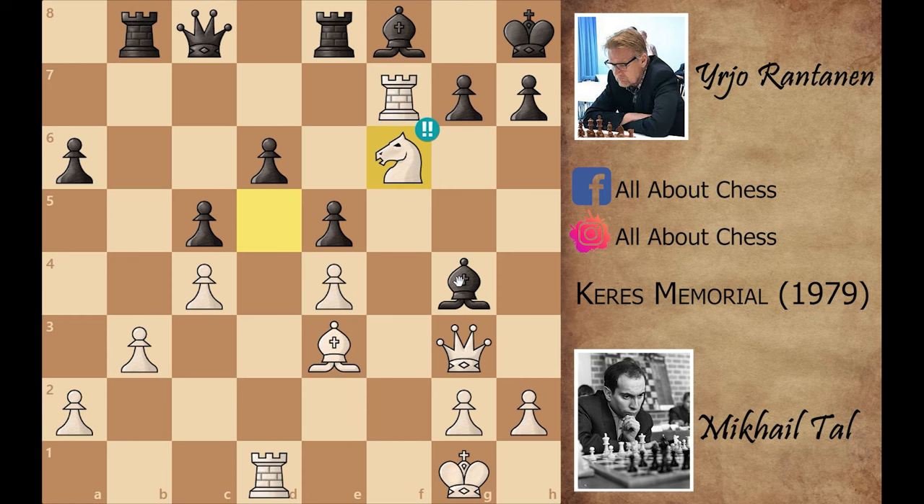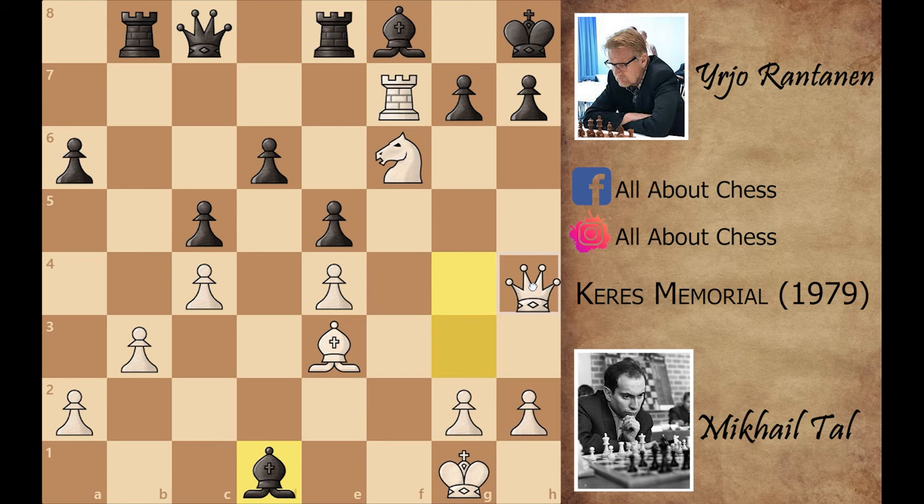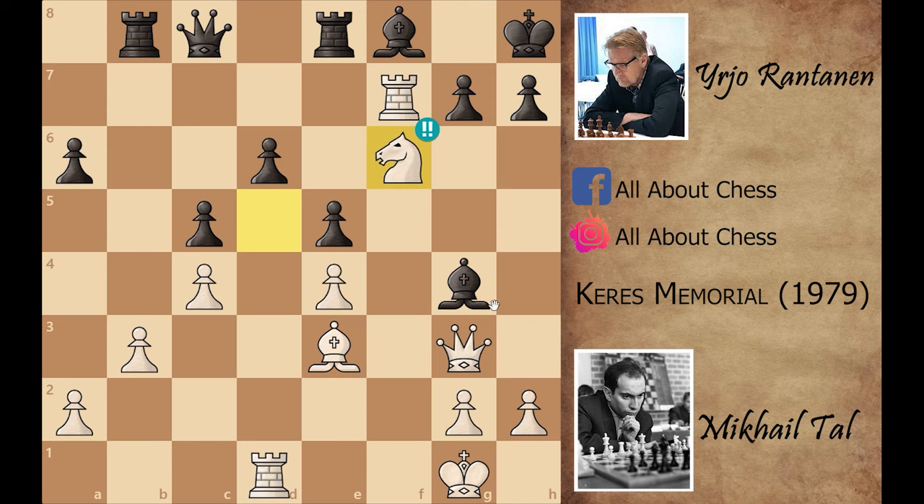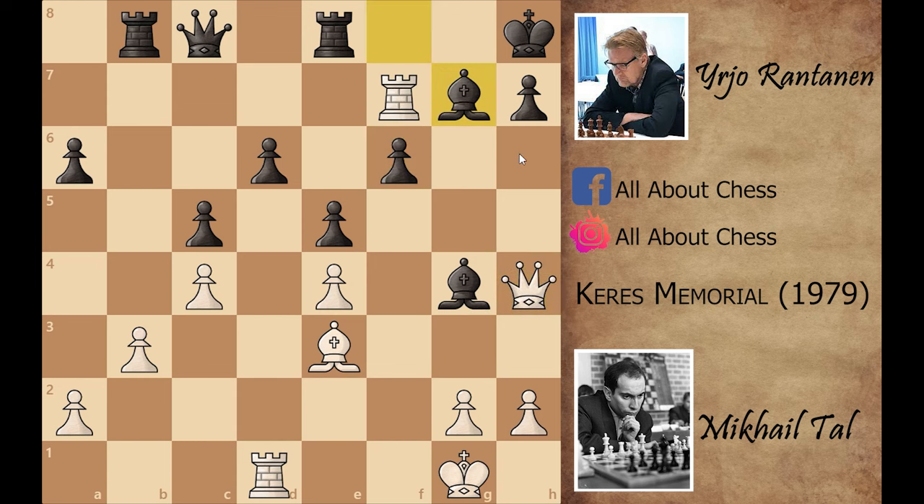Let's see what happens if black captures the rook instead. After bishop captures on d1, a simple threat is queen to h4 threatening checkmate on h7. If black plays h5 to try to stop the checkmate, a brilliant queen to g5 makes checkmate unavoidable via queen to g6 and queen to h7. If black captures the knight after queen to g6, checkmate is again unavoidable. That's why capturing the rook is not a good idea. Black played g captures on f6.